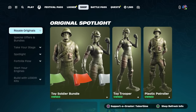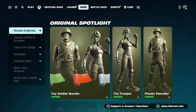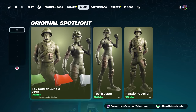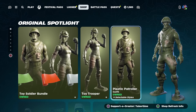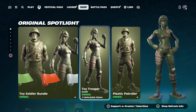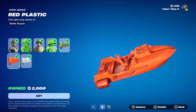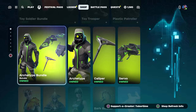Welcome to my April 19th live item shop review. We got the toy soldier bundle up top — every day the shop is in a different configuration. The royale originals are on top and the toy soldier bundle — these used to be super op, then they rubbed some dirt on them to make them stand out a little more. With the bundle you do get three wraps, which is kind of cool, although they look a little strange. Lego skins are pretty sweet as well.